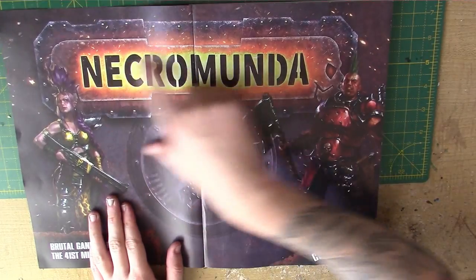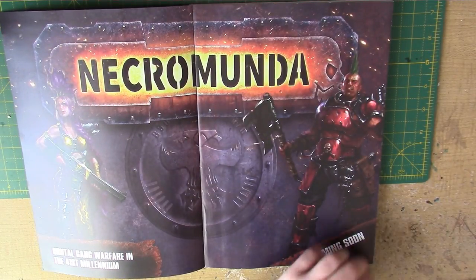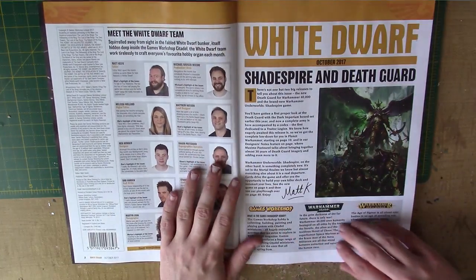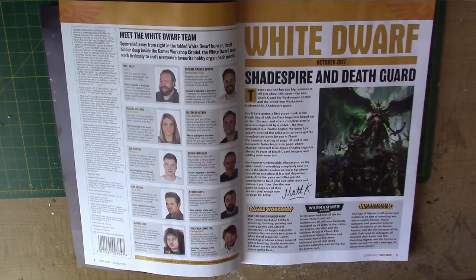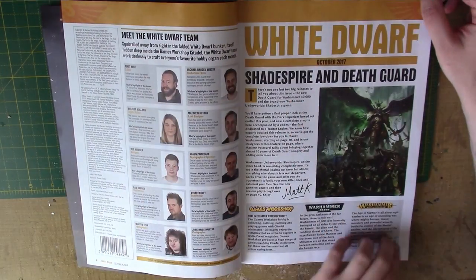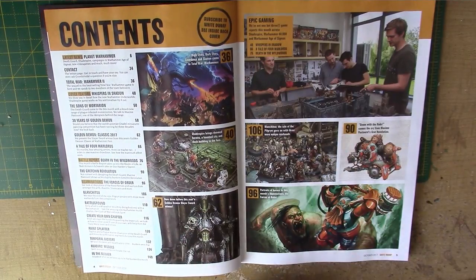As we open it up, there's a big advert for Necromunda, which is coming soon. Very much looking forward to that. The editor's letter says Shadespire and Death Guard. We have the White Dwarf team on the left as always. We have the contents.